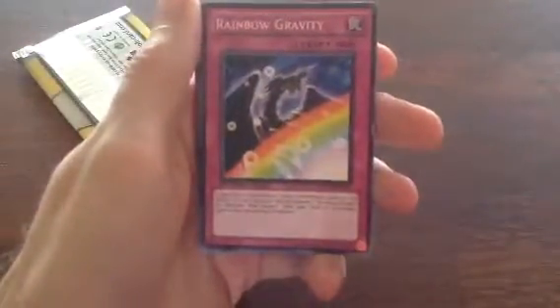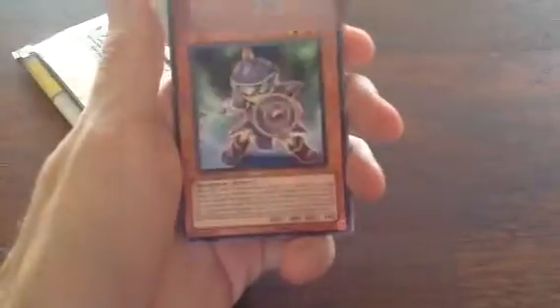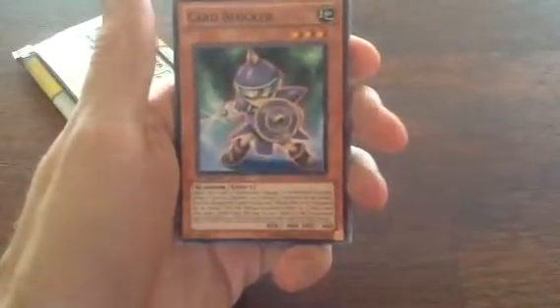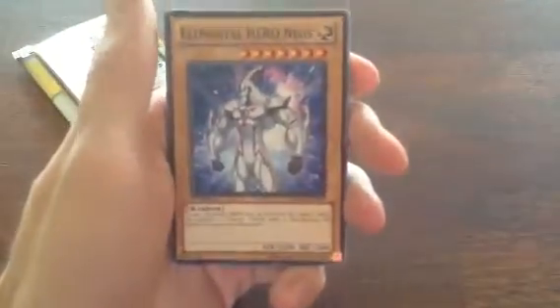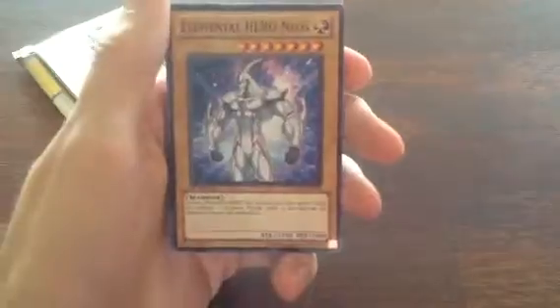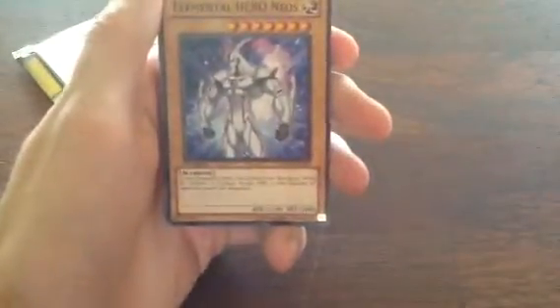Oh nice, you can see it's a rainbow — alright here we go — Rainbow Gravity, nice. Next up is Card Blocker, alright. Elemental Hero Neos, nice. Jaden's one and only card. Cool.